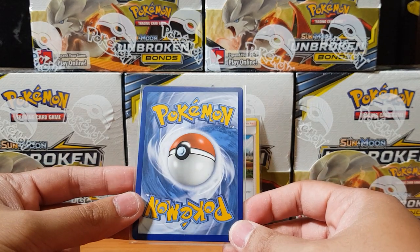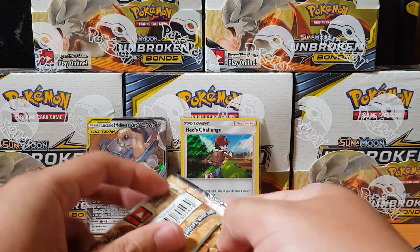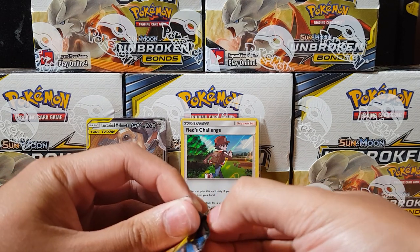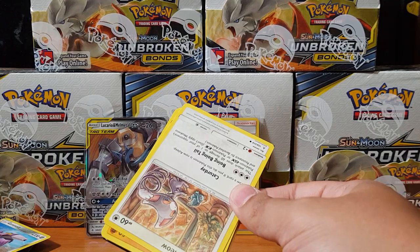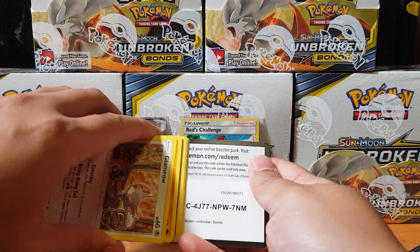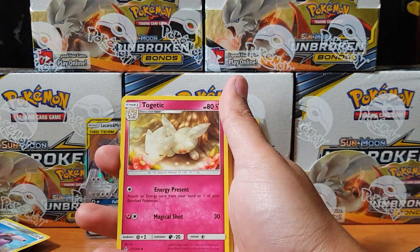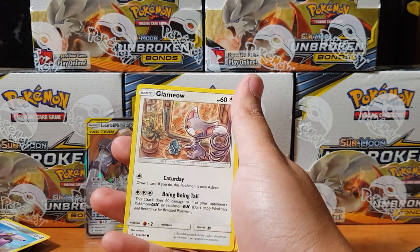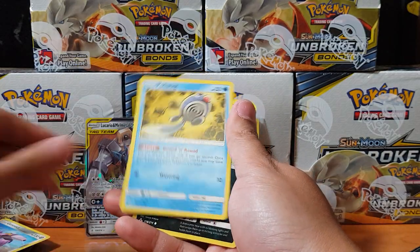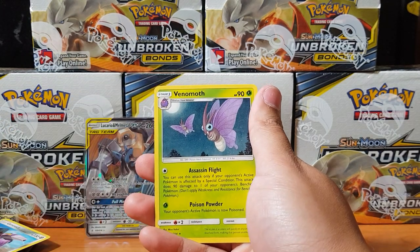Let's check the condition - I see a bit of whitening at the top but overall an excellent pull. That is our first tag team for this box. I remember pulling that full art before, that was awesome. Poliwag, Tentacool, Spritzee for the reverse, and for the rare - Venomoth. Damn it.